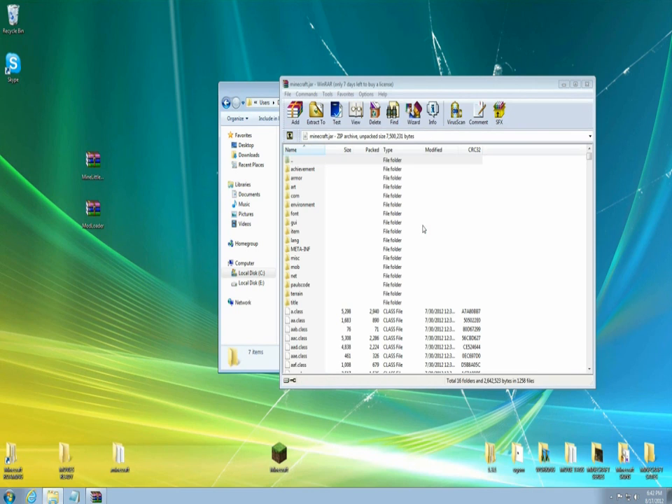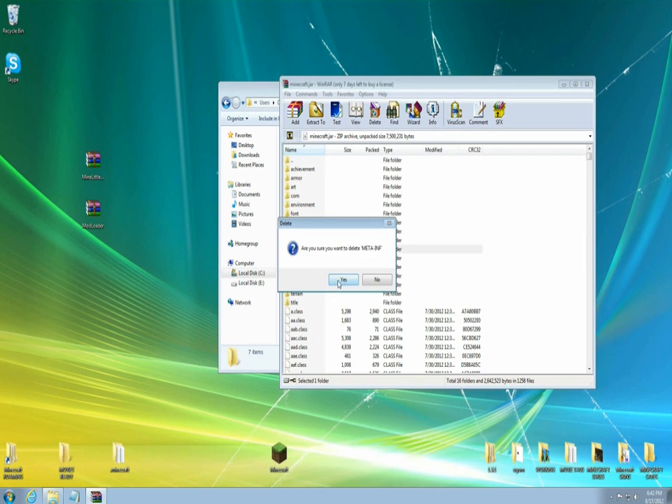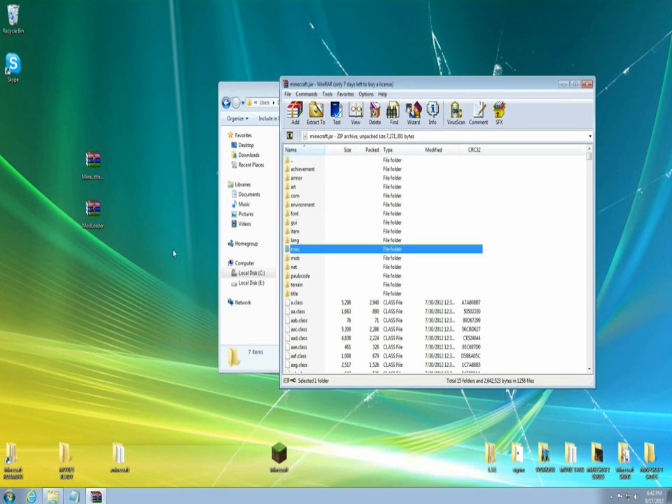Right-click it and open it up with WinRAR or 7-Zip — I'm using WinRAR. First thing you're going to do is scroll down and find the folder called META-INF. Right-click it, come down to delete file, and say yes. Bye.